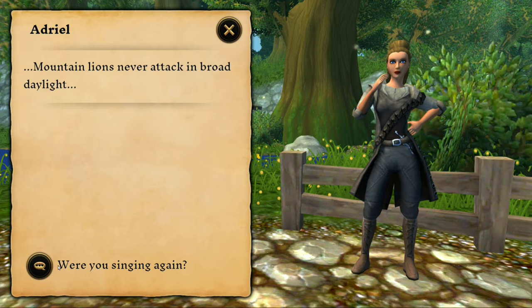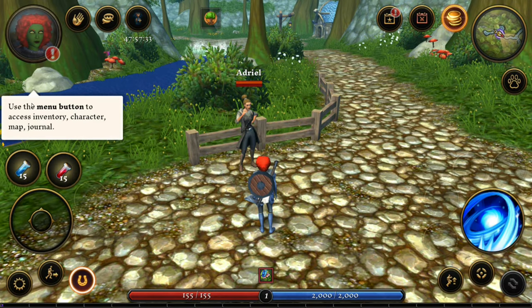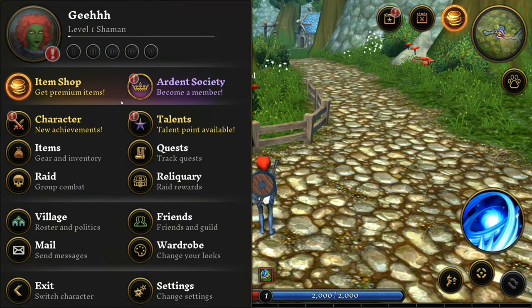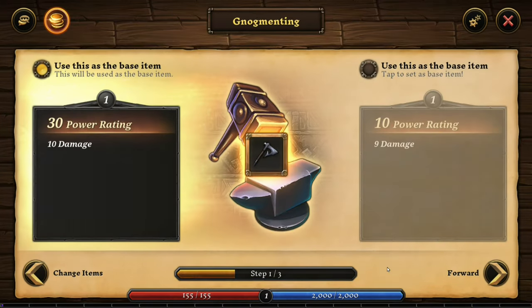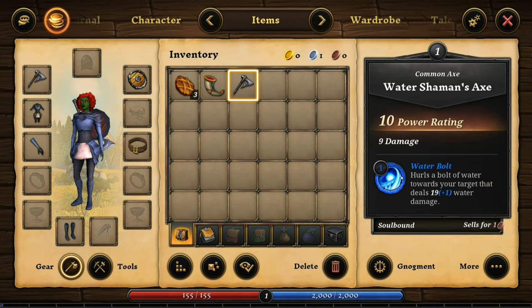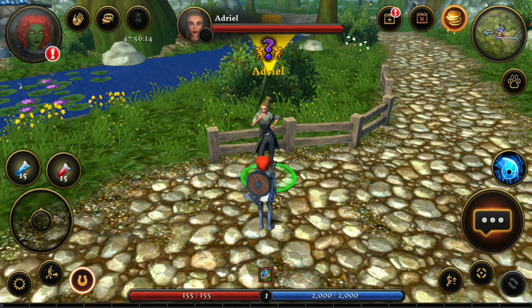Let's talk to the NPC for the runes quest. Equip the axe. Going into the menu — items — there goes the axe. How can we equip it? Double click. The icon of my starting axe looks the same as this one, that's why I was confused. I'm pressing equip but I thought nothing was changing — but something is changing. I think we're wearing the one with the higher power rating.